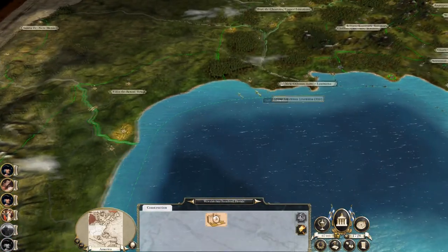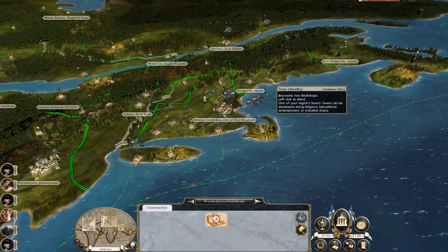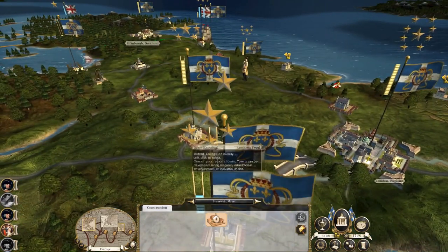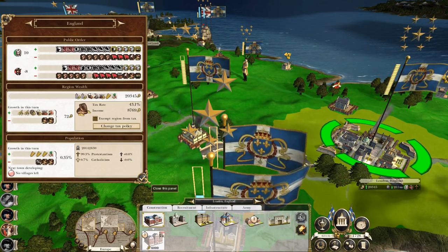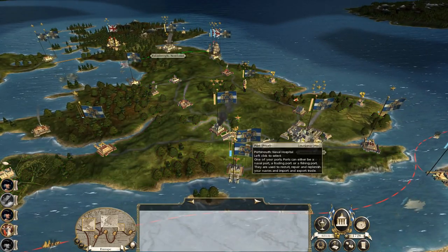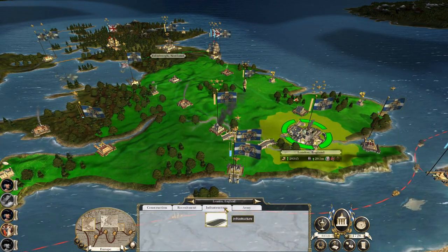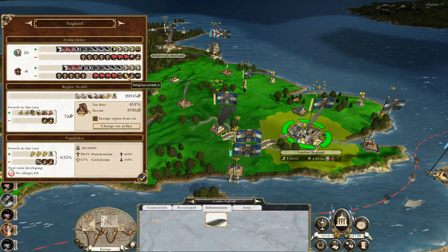Brunswick gets upgraded to an iron master's works. Understandably they've rioted in England again — repair the college to keep conversions going. It's because of the College of Divinity — that's the Protestant one. Smash that down first. Let's make sure we start to convert our population towards Catholicism.